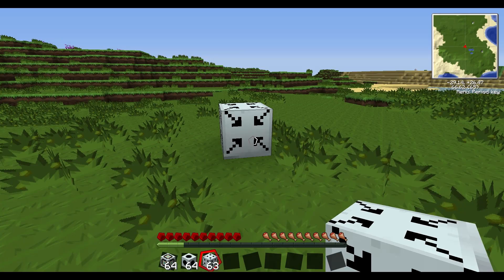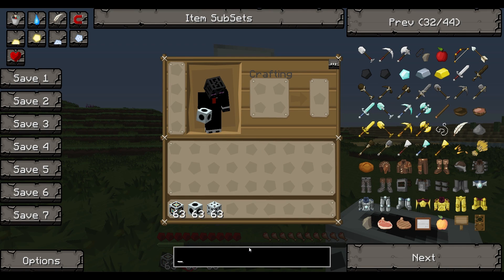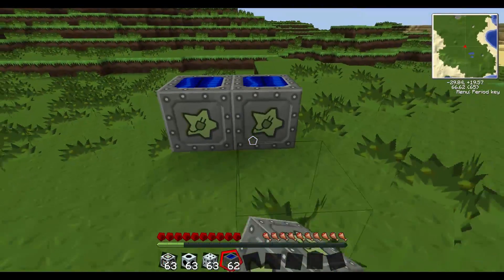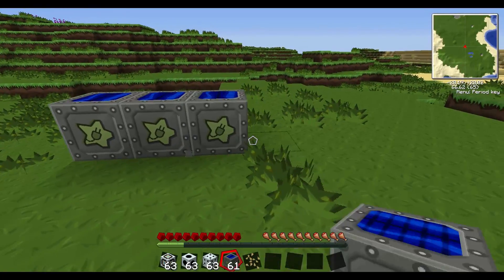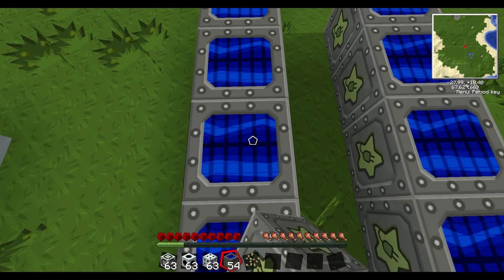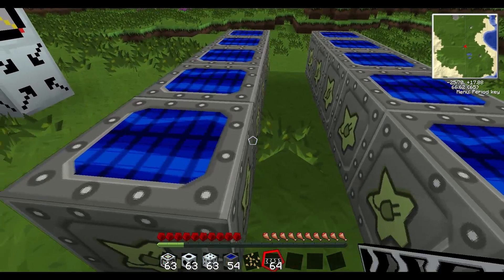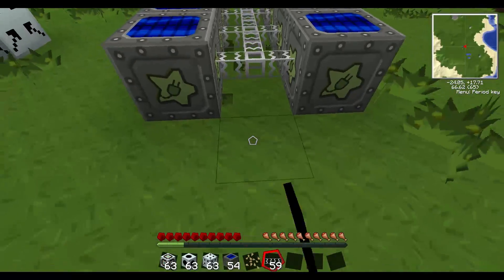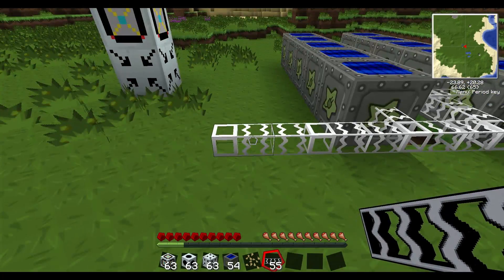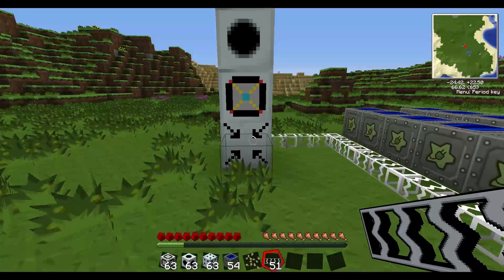You need to put the bat box on the bottom, the core on top, and the projector on the very top. You'll also need some solar panels to power this - I'll go with the high voltage ones to show you. Set up your solar panels and connect them with glass fiber cables, which are the best to use. Connect this to an MFSU, which works with the high voltage ones, or an MFE if you don't have high voltage, and connect it to the force field EU injector which takes power.